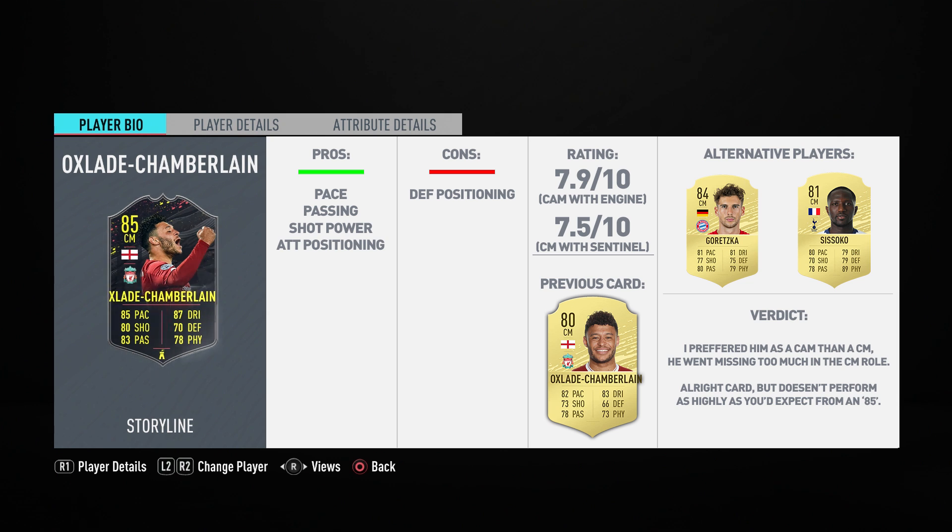So after all that, what's the verdict on this 85-rated Storyline Oxlade-Chamberlain? I've got mixed feelings. Let's break things down. His pace is definitely not a problem – this guy is very quick for a midfielder and I had no issues going forward or tracking back defensively. His shooting for a mid I thought was relatively decent. He's not super clinical in front of goal, but he's got good shot power and is decent for cross-goal shots. He's a midfielder not a striker, so that's absolutely fine – definitely wouldn't use him as a center forward.